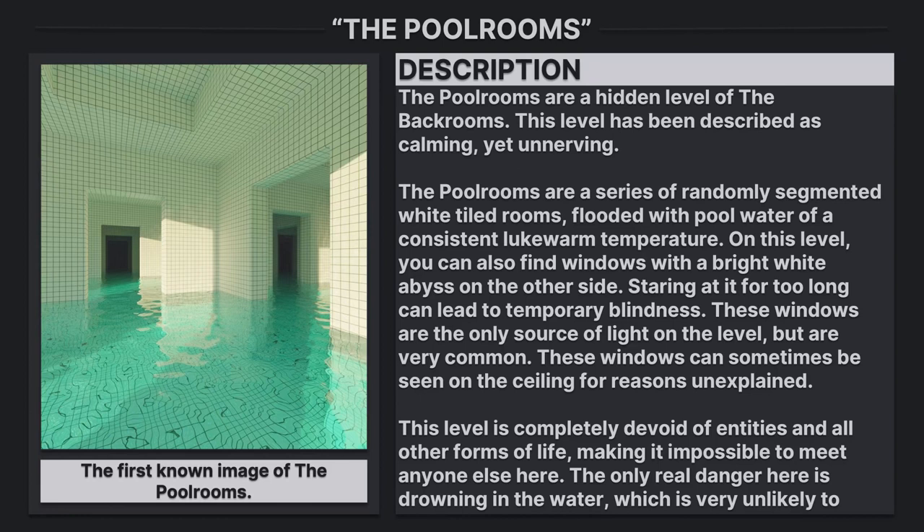On this level you can also find windows with a bright white abyss on the other side. Staring at it for too long can lead to temporary blindness. These windows are the only source of light on the level but are very common. These windows can sometimes be seen on the ceiling for reasons unexplained.